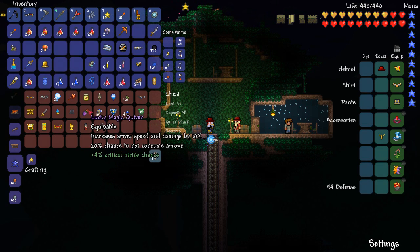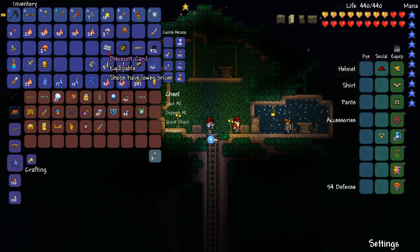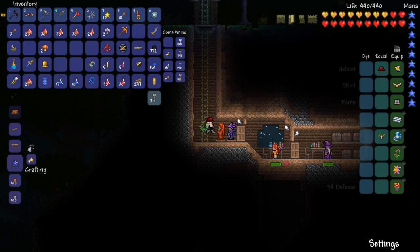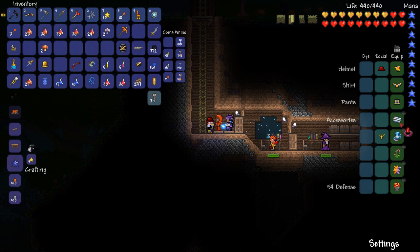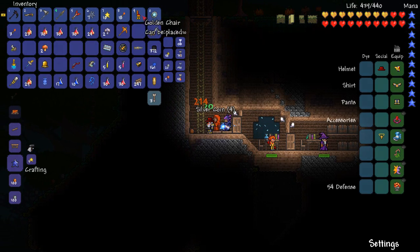I also found this when I was looking for the truffle worm — magic quiver, pretty cool. So we got a discount card and we're going to actually use this now. I believe you just equip it. Yeah, it's an equippable. Do you sell the... yeah, there you go — mechanical rod. A little bit cheaper, not bad. I wonder if this thing works on the goblin tinkerer, because what I'm thinking is that we have enough stuff now to reforge before we actually go do it. Let's just go do it now.